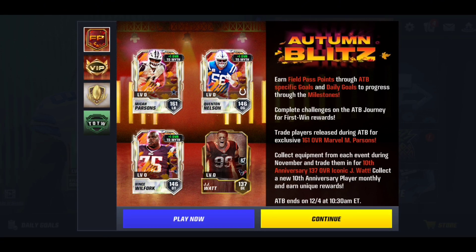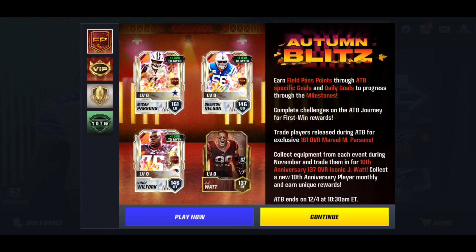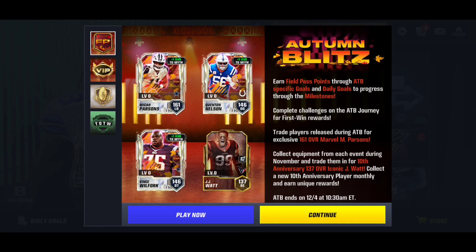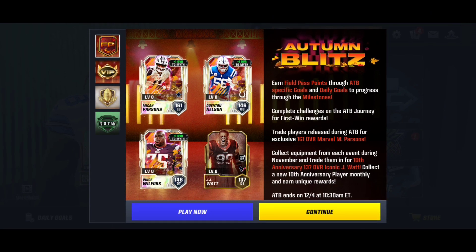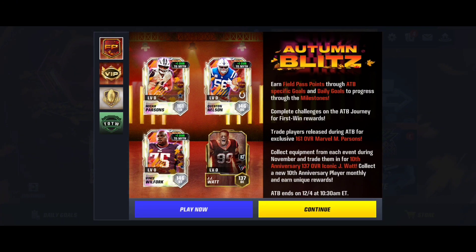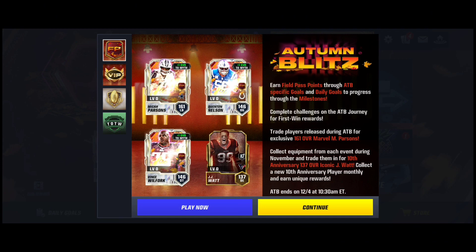Collect equipment from each event during November for that beautiful JJ Watt. Throughout the Field Pass there is one collectible for him, and throughout the 2 Thanksgiving promos in November there are also 2 other collectibles. Make sure you're grinding through November to get all of these players. Also, the Honor Blitz Field Pass ends on the 4th at 10:30 Eastern.